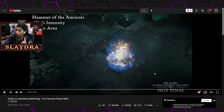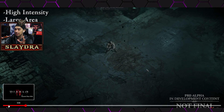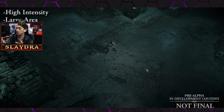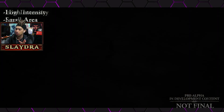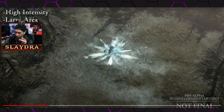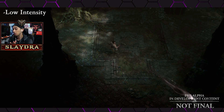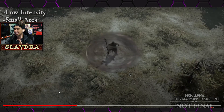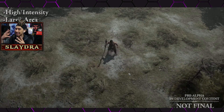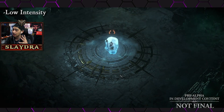Starting off, they're showing different skills and modifications with high intensity or large area — that's the text in the top left. Keep in mind everything is pre-alpha and subject to change. We're also listening to Path of Exile and Diablo soundtrack in the background. What's really cool to make this feel like a next-gen game is you can see the shrubs and little grass moving in gameplay when skills react to it.